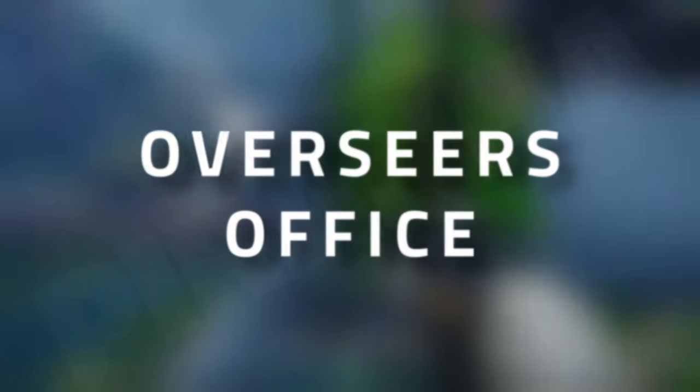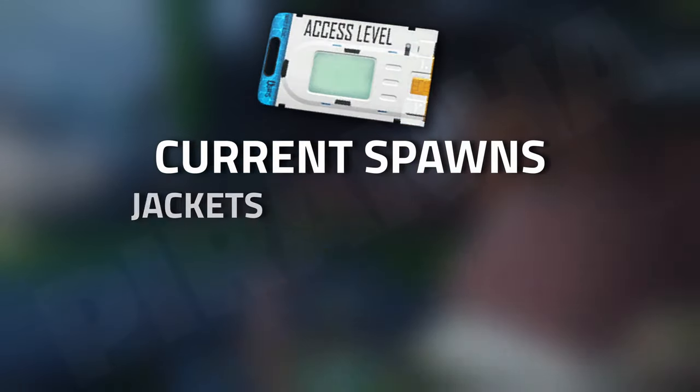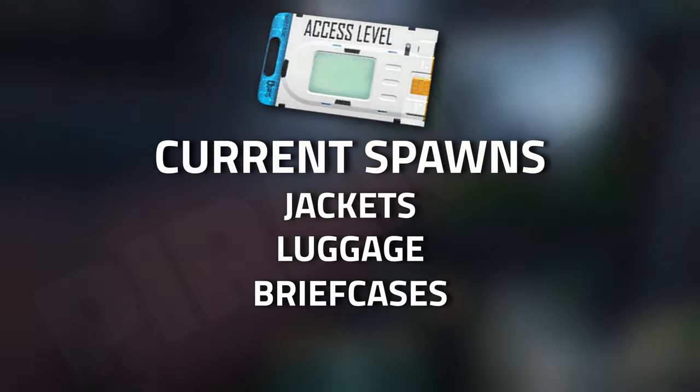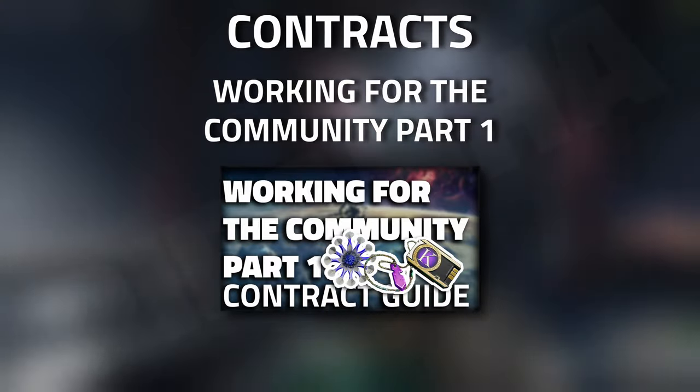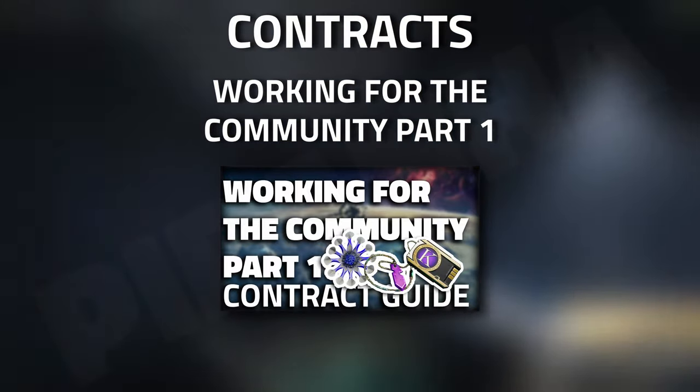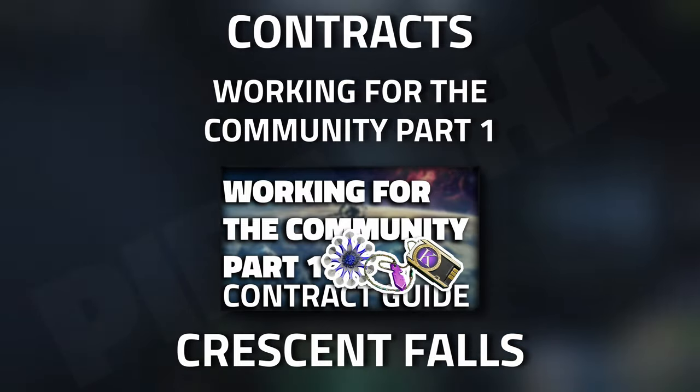Hey guys, and welcome to a Cycle key guide for the Overseers Office. This key can currently be obtained through jackets, luggage, briefcases, as well as safes dotted around the map. You can also unlock it by completing 'Working for the Community Part One' by the ICA.